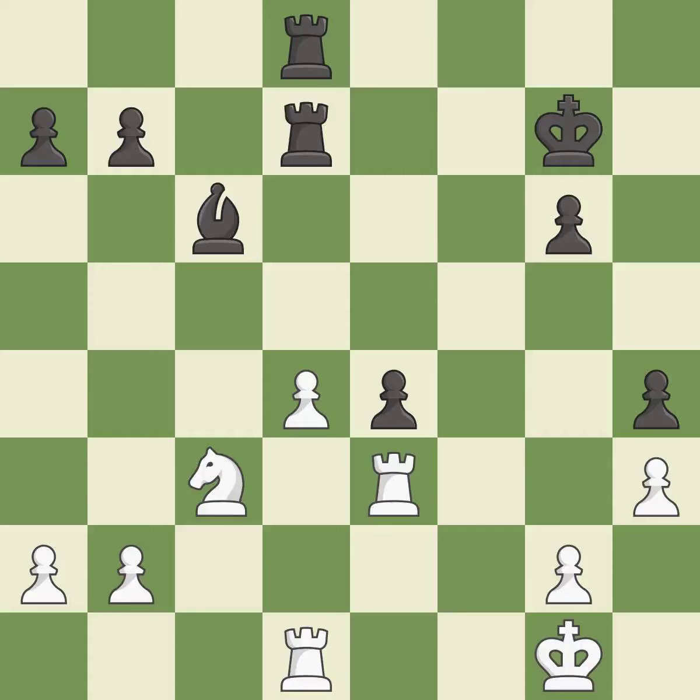This doubles the rooks onto a single file, which allows them to team up to create threats — it is best. The passed pawn moves towards its goal — it is best.